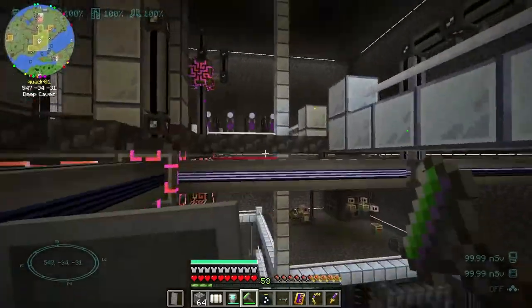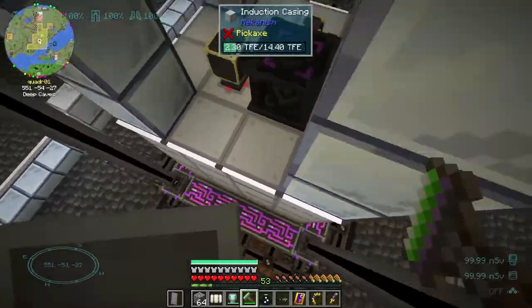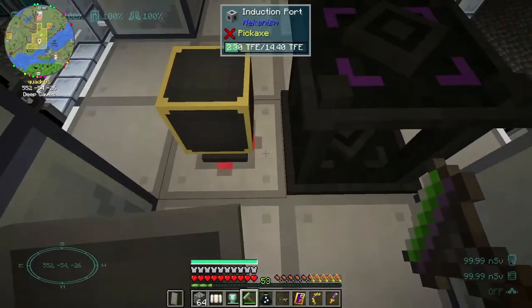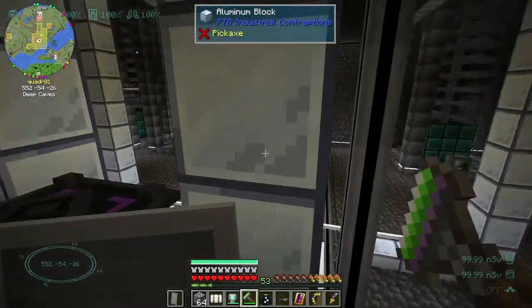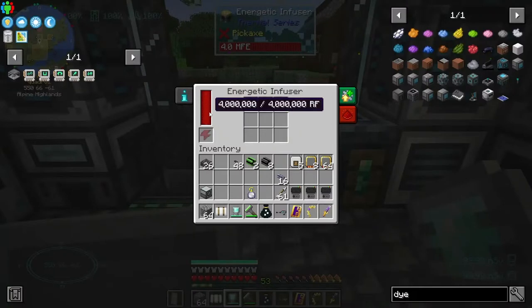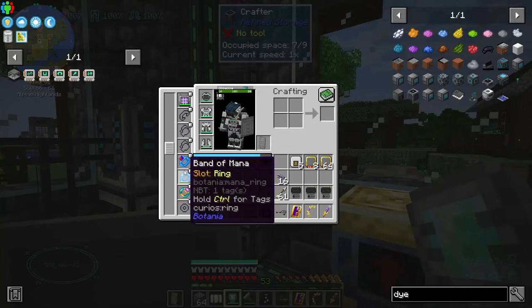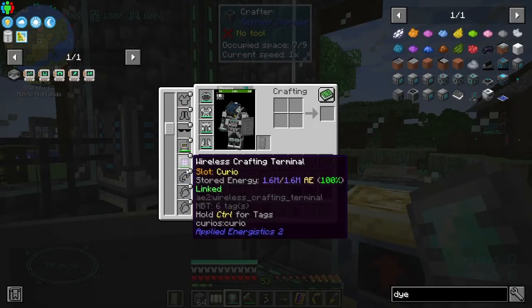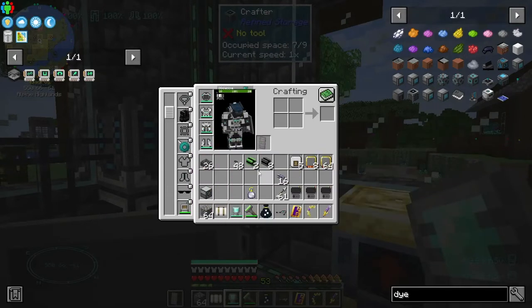Jake made a comment that I could have just put my ring of flight right in here and charged it up. So I zipped over to my dire factory and threw my ring in — oh, this has four million RF. I thought it only had 500,000 RF, but my ring soaked it up. Actually it can hold 16 million, so it only had like a quarter in it, but that was enough to get me back down there.